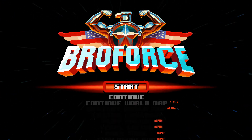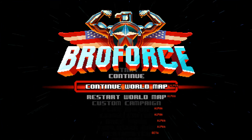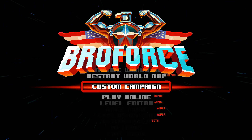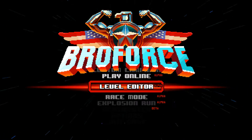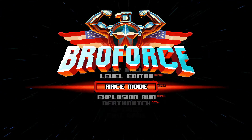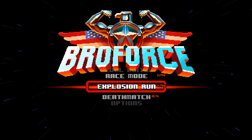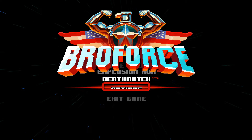Now let's take a look at the available modes you can play. First of all you have your campaign and you can use the world map to navigate that — they recently added a feature that shows the campaign pieces on the map and you can fly between them on a tiny chopper. Then you have custom campaigns made by users, which is a neat feature. You can play online with other players. Then you have your level editor where you can make separate levels or a whole campaign — that's where the custom campaigns come from. Then you have race mode, which is a versus mode where you and your friends, up to four players, can race from start to end of a level. And then you have explosion run, which is basically a race mode but with huge explosions behind you. And of course deathmatch, which pits you and your friends against each other on a tiny level.